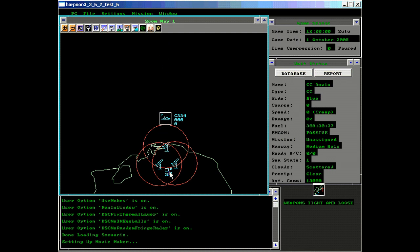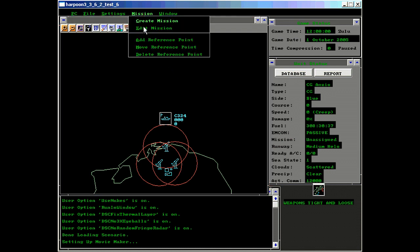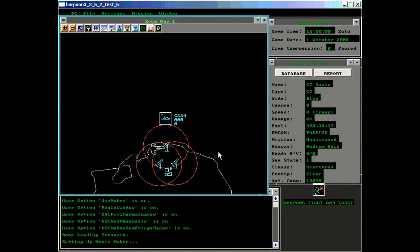In the north, the enemy will be firing missiles towards the bunker complex as well as towards the Anzio. It should be noted that the weapons tight command only applies to anti-air defenses, and it only applies to human controlled units. This means that any side under AI control, and any unit under an AI mission, is always under weapons free.